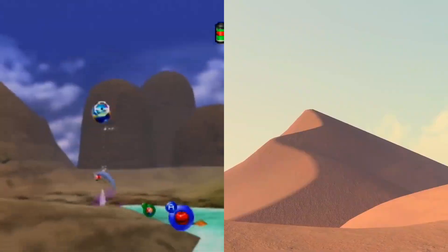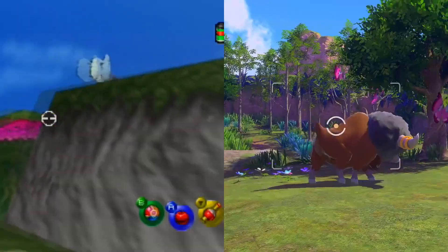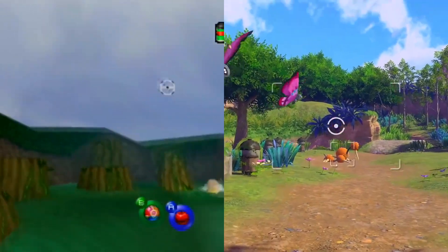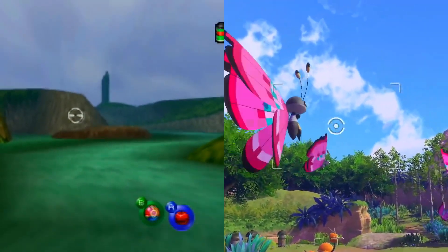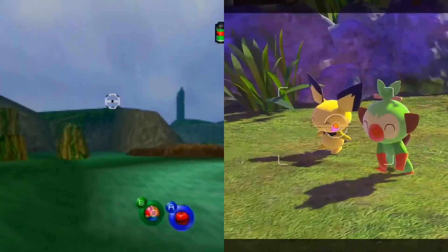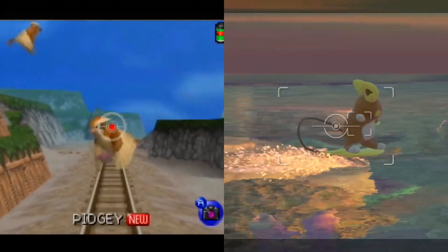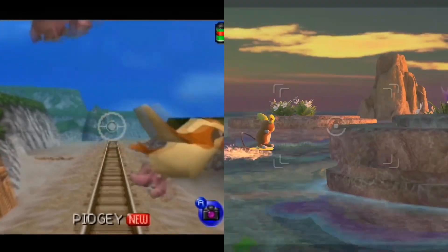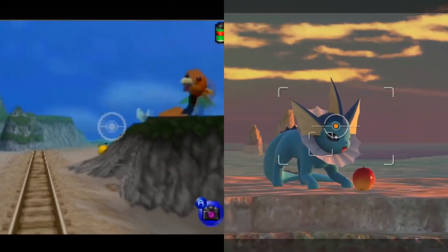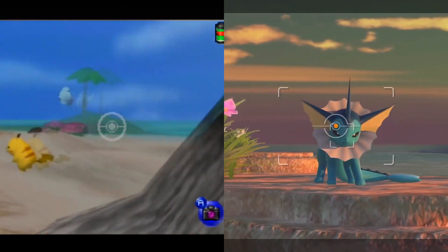What's up guys? Nintendo Enthusiast here. Today I wanted to show off new Pokemon Snap versus the 1999 classic Pokemon Snap for the Nintendo 64. I have a lot of nostalgia for this title — I loved it as a kid. Even though the original is a very simple game in concept, it was still amazing seeing this world in 3D after playing the games on Game Boy. Pokemon Snap along with Pokemon Stadium were some of my favorite Nintendo 64 games, and I'm really excited to see what new Pokemon Snap brings to the table 22 years later.